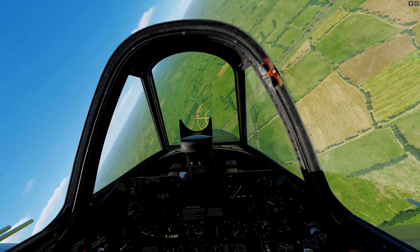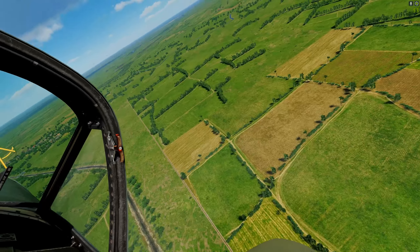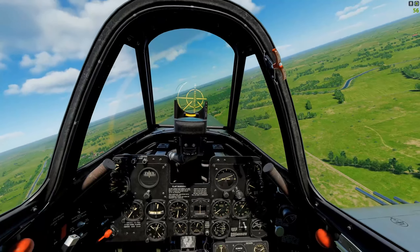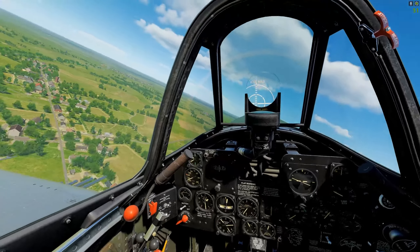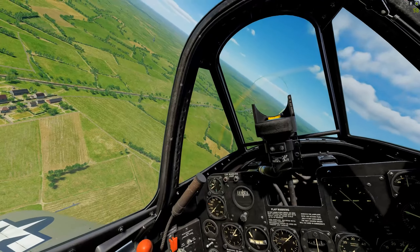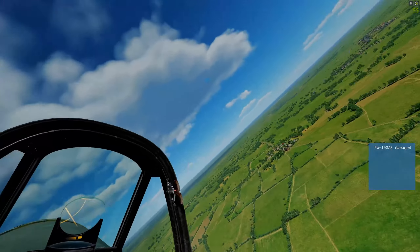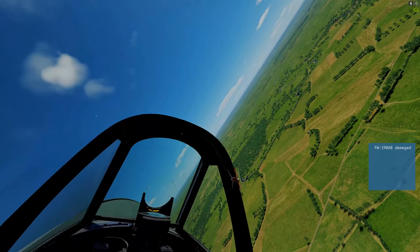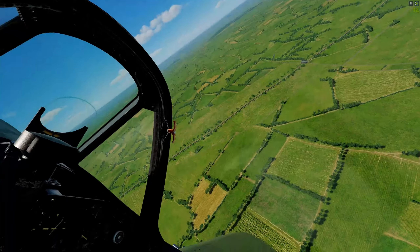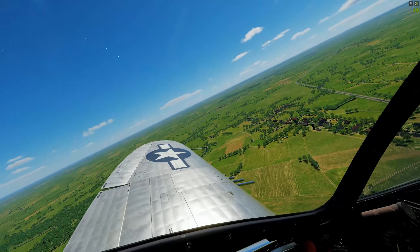He's going into a hard right-hand low turn, and we're closing. Let's line up a cross. We just floated rounds underneath him — going to stay straight and line up for the second cross. We scored a hit, point blank. I think that's it for him. We can see what his strategy was — he was trying to lure us into his friendly AAA. Diabolical plan almost worked.